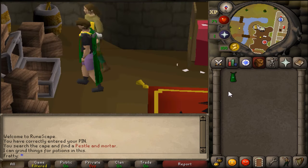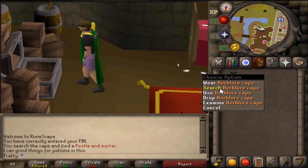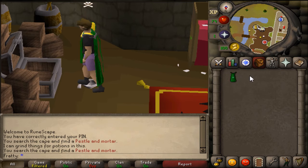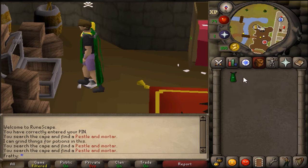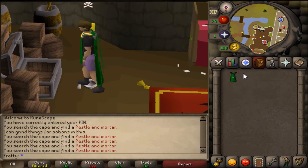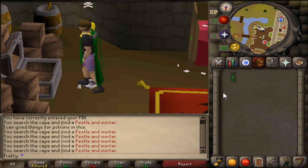They were selling for 658gp each. So I'm going to be doing this for 10 minutes, searching the cape, dropping the pestle and mortar, picking them up, and putting them in the bank for 10 minutes straight to see how much I can get. Then I want to find out how much I can make an hour, because this is honestly kind of ridiculous.